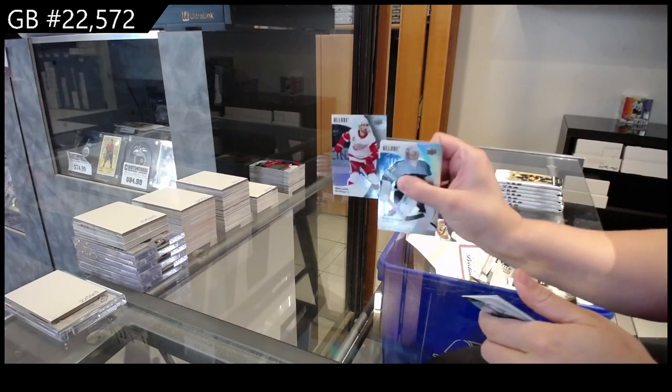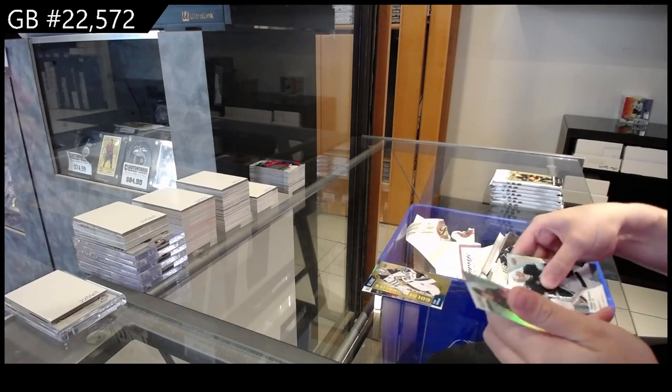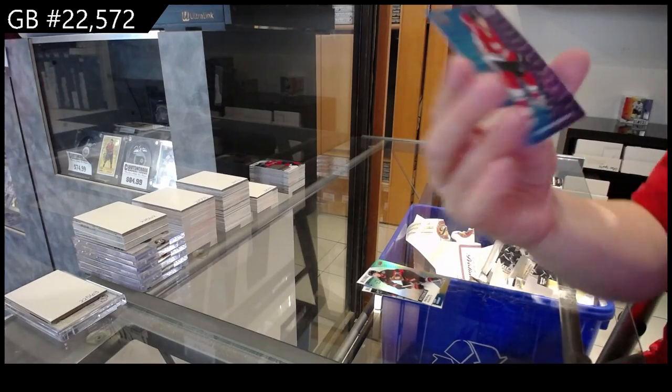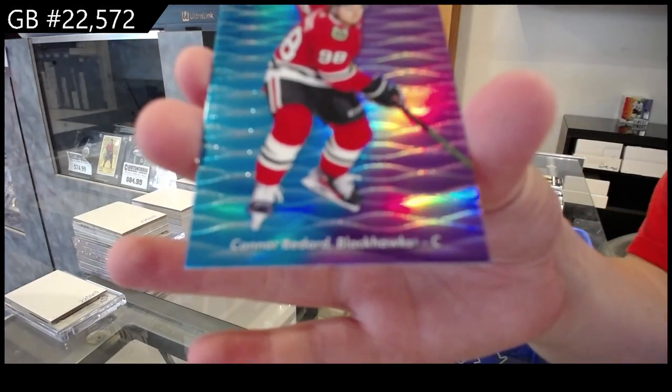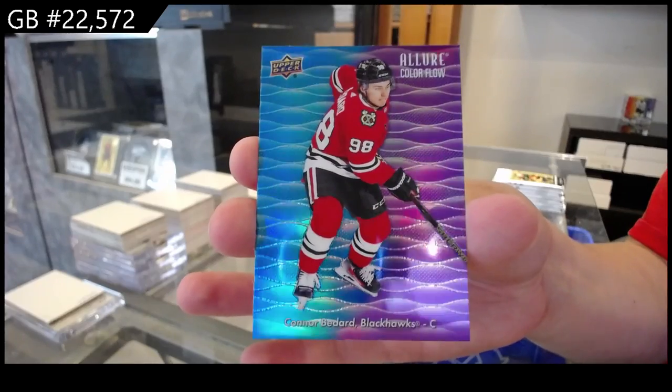Black Rainbow for Detroit of Dylan Larkin, Golden Goalies for Winnipeg of Connor Hallibuck, Rookie for Ottawa of Ridley Greig, and a Blue Purple Rookie for the Chicago Blackhawks — Connor Bedard!